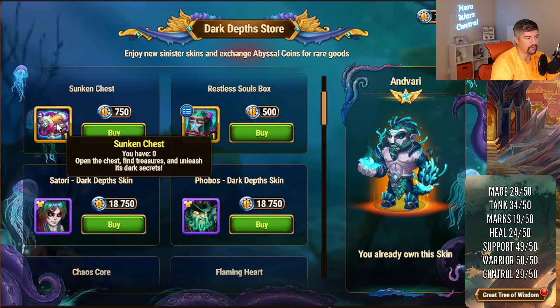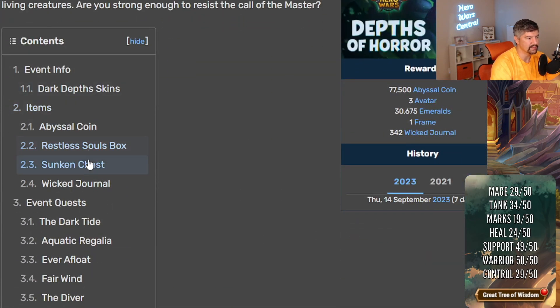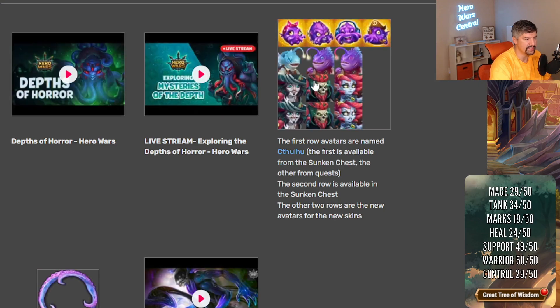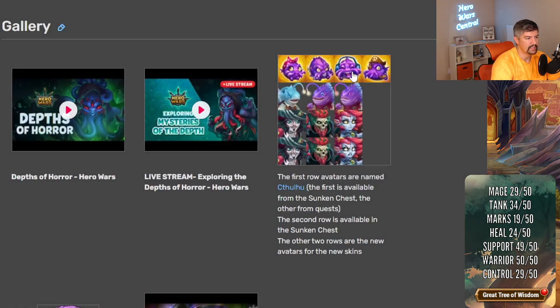At the end of the event, everything is going to convert over to sunken chests. The sunken chests are among the highest-rated items in the shop. Items you can get out of the sunken chests include: a 40% chance to get more sunken chests, bottled energy, chaos cores, runes, XP potions, artifact chests, and gold. There's also an avatar in here — I'm not sure if it's the same avatar as before. Looking at the gallery, there appear to be four avatars and three fish heads.